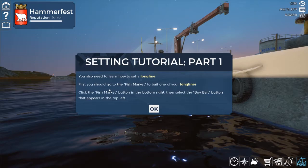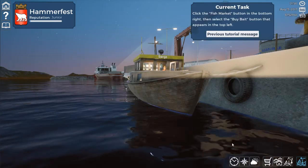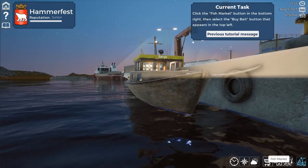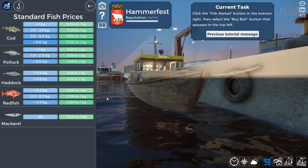First you should go to the fish market and bait one of your long lines. Click the fish market button in the bottom right and select buy bait. Down here somewhere there should be a fish market.